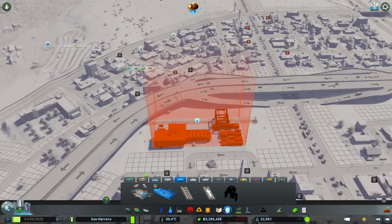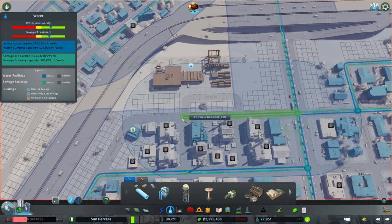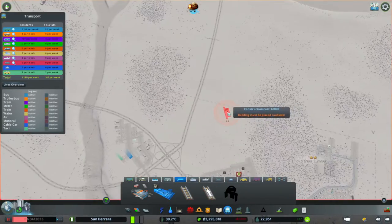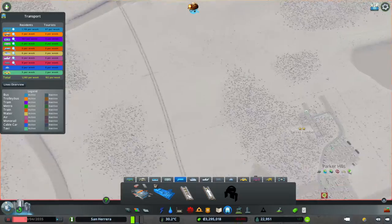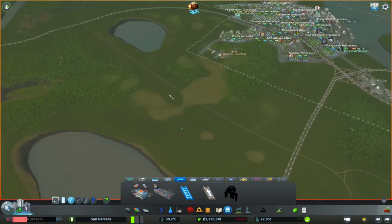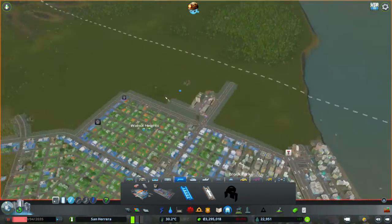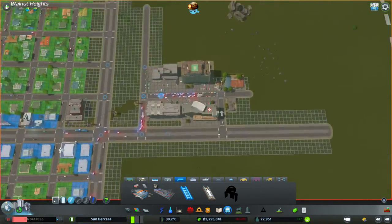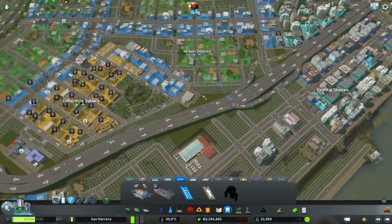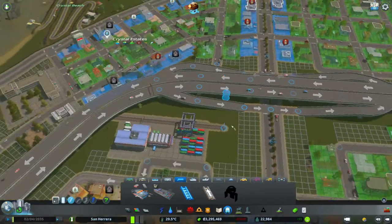Oh, we already have tracks - I did not know that. We already have tracks, that's interesting. I don't think we can connect it up though. We don't have any connection to a railroad - how can we already use tracks? Alright, there's no connection anywhere. That's a little bit weird. So we're going to create a track for this. It's not going to function yet, but we're going to create it just so we know what we're working with.